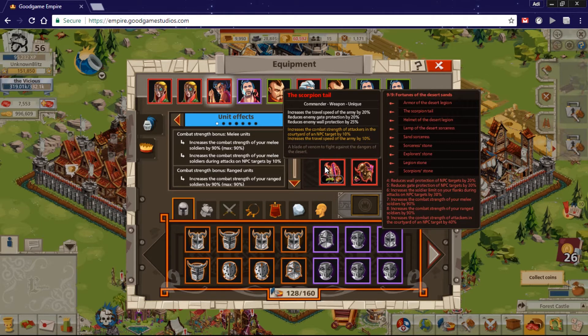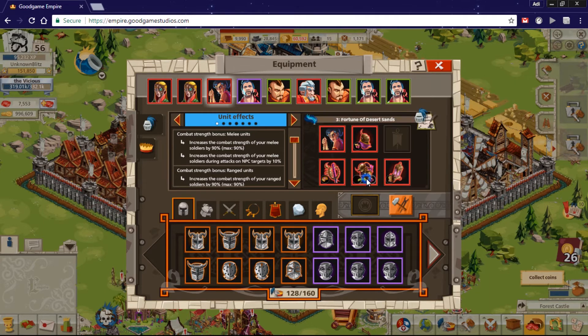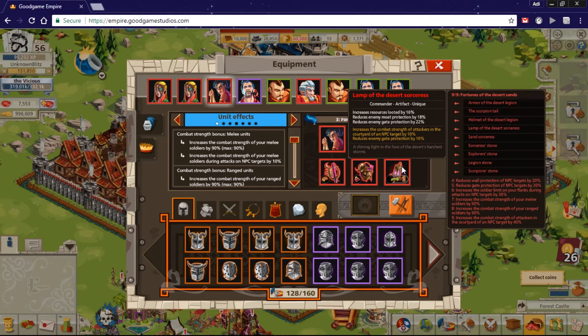The bonus from gems and hero, plus the set completion bonus, is all geared toward NPC targets — making it much better for NPC castles like nomad and samurai. The armor, Armor of Desert Legion, gives more wall and gate protection. The gem is the Sorcerer's Stone — same bonus as the one in the helmet. The artifact, the Lamp of Desert Sorceress, gives more resources looted and gate protection, and its gem gives courtyard and gate protection, same as the weapon's gem.